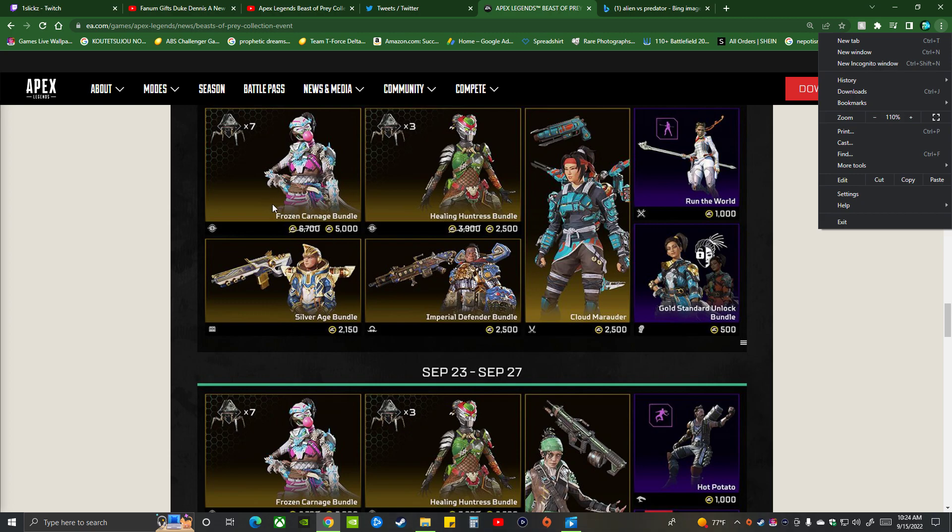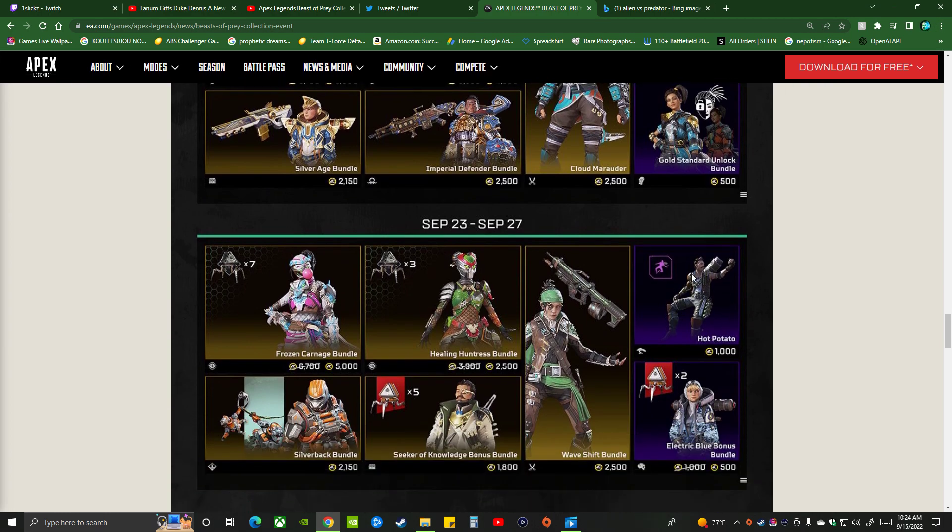Bam, we got the Rampage skin — 5,000 coins. I'm most likely gonna get this because that's just 50 dollars, you feel me. I actually get a lot of skins. You got the Lifeline skin too, I really want this skin to be honest. We got Loba's skydive emote, got a base legendary skin from Valkyrie with the matching Wingman, the matching Spitfire skin, the watch skin — one of my favorite skins — with the matching Hemlock skin. Got the Fuse skydive emote, Lifeline Adidas skin.